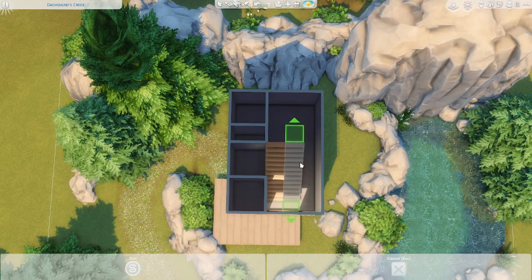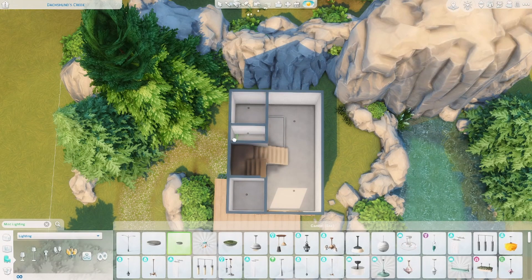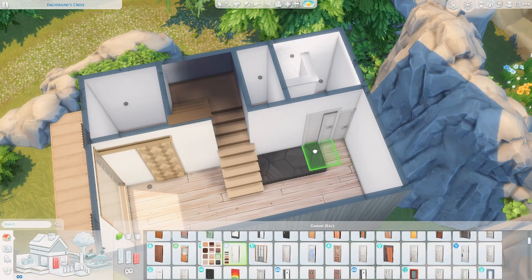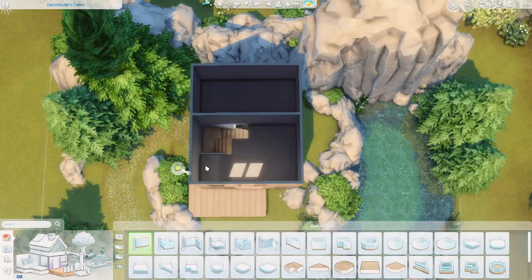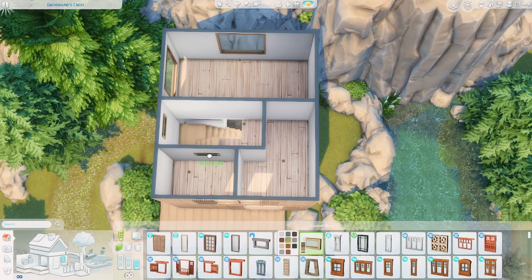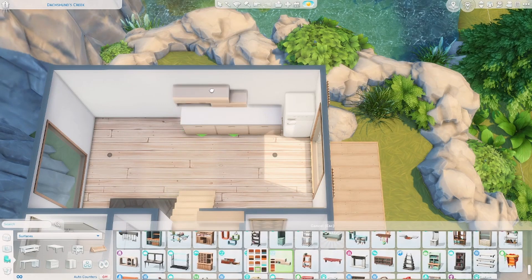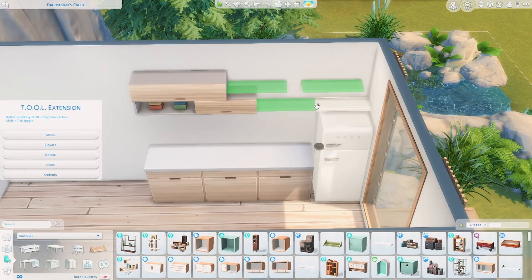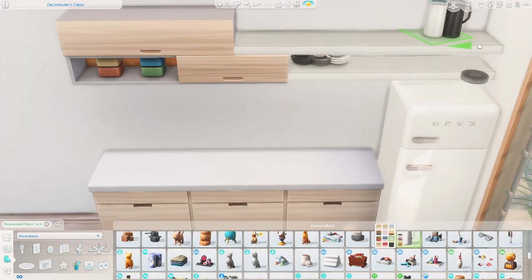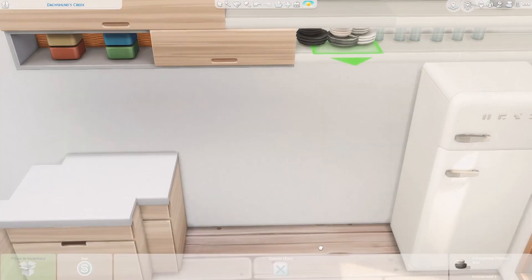Now we're moving on to the interior. One of the things I wanted to mention is I've been doing these snowy mountainous builds in part because winter is coming up and for me the holiday season has started. It's actually been snowing where I live, which is pretty unusual for my area — I live in the Pacific Northwest in Washington and we don't always get snow this time of year. It's been pretty cool and definitely very inspiring, it just makes me want to build these beautiful snowy escapes.